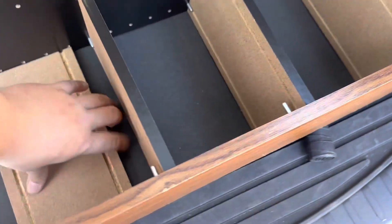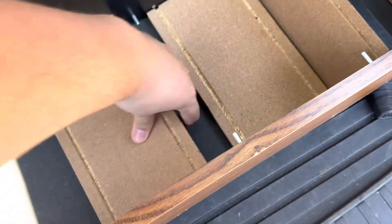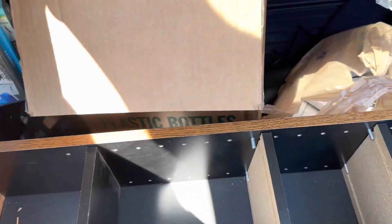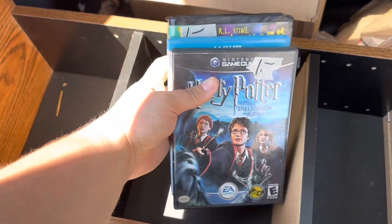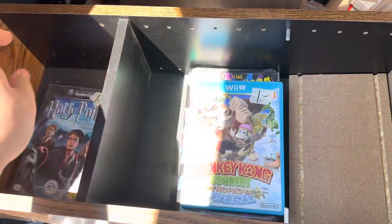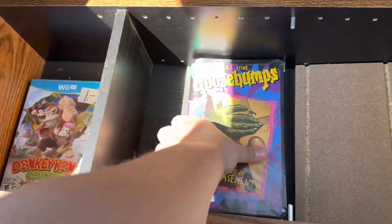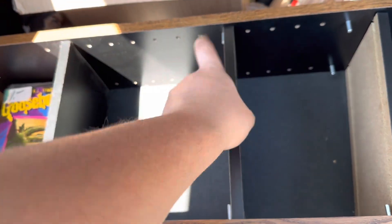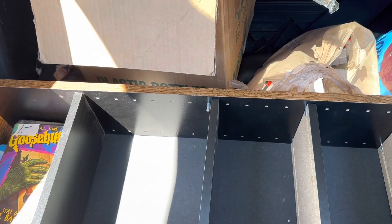Stopped at a yard sale and got this CD rack and three items for $5: Pikmin — or Pac-Man — on GameCube, Donkey Kong Country Tropical Freeze, and Stay Out of the Basement on VHS. They had three Goosebumps VHS tapes but two were Haunted House, and that was the only one I had so far — which was annoying.